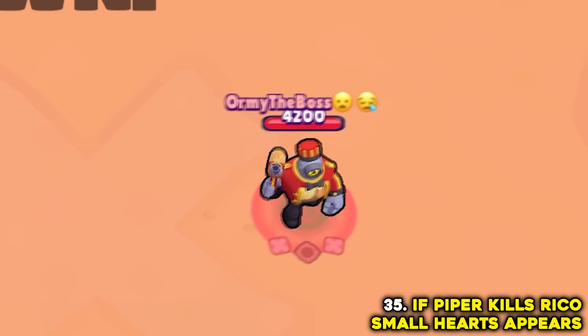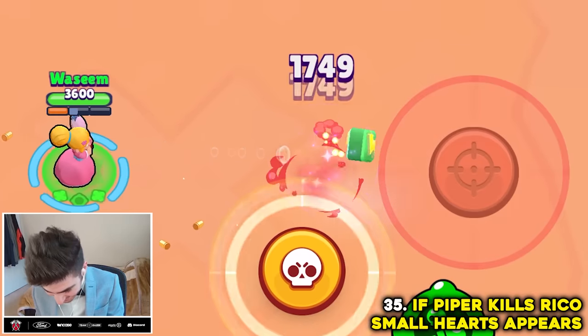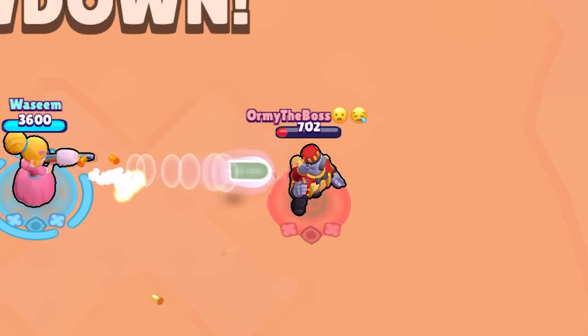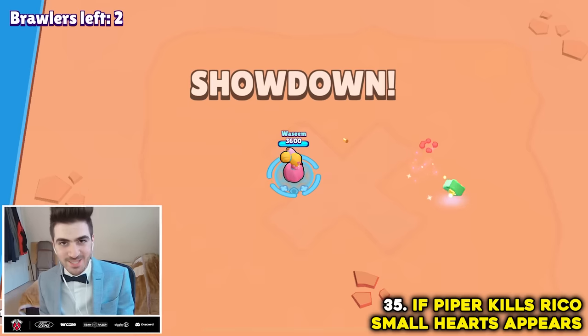If a Piper kills Rico, Rico will have some broken heart particles around him. Maybe you need a slow-mo instant replay on that, but I didn't see it at first glance. Myth busted.